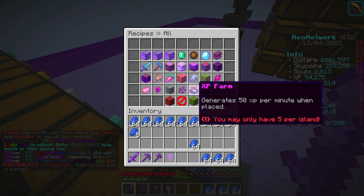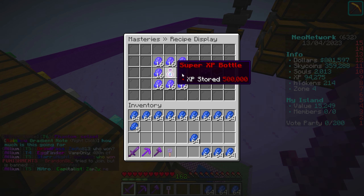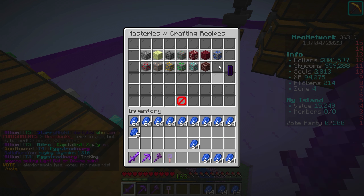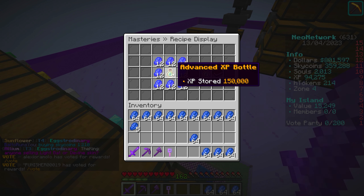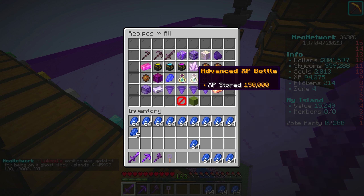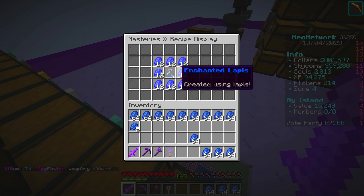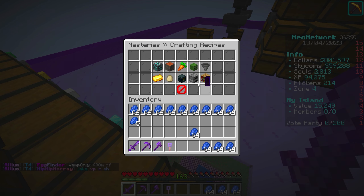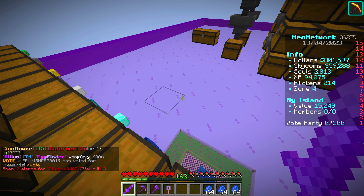XP farms are kind of difficult to craft, so I'm going to do most of it off camera. Basically you need 16 enchanted lapis plus a super XP bottle. For the super XP bottle, you need an advanced XP bottle, and for that you need a bunch of enchanted lapis. Basically what we need to do is make a ton of enchanted lapis. To make enchanted lapis, it's 16 lapis per craft — so we can make four if we fill up every slot in a crafting table.